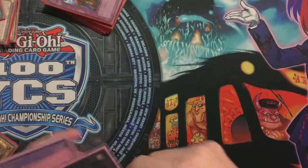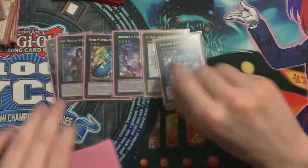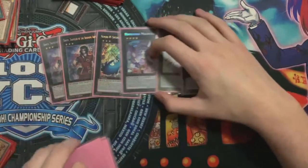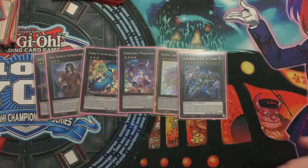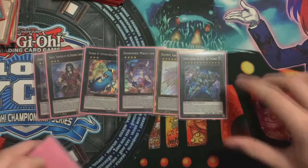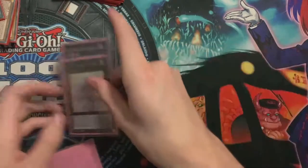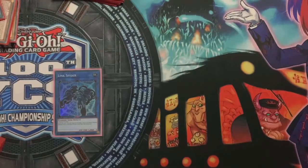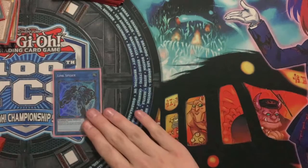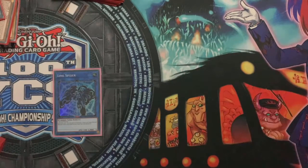Let's go into the extra deck - you've probably seen it all before. 2 Dante, 1 Fortune Lady, 1 Downerd, 1 Beatrice, 1 Zeus. Dante is the best card in the extra deck hands down - this wins you so many games just because it can't be targeted, and it takes 3 pieces of interaction to destroy it. Downerd is nice to get you extra material on Zeus. Zeus is just a beast, and the others are self-explanatory. Linkspider is for Dino because it summons out as a normal monster, and Verte and Trisbane both require effect monsters - that's why you play it, as well as for the Nibiru token.